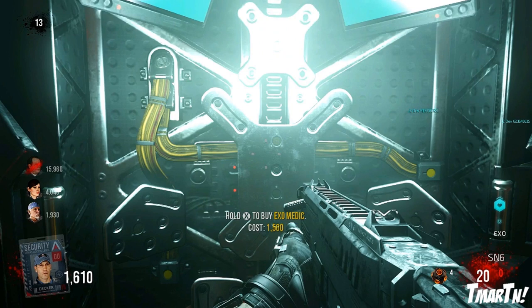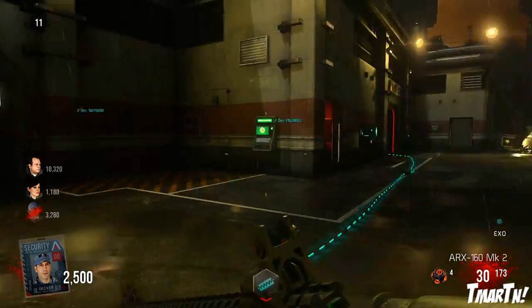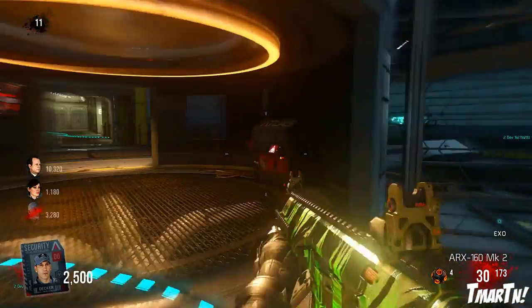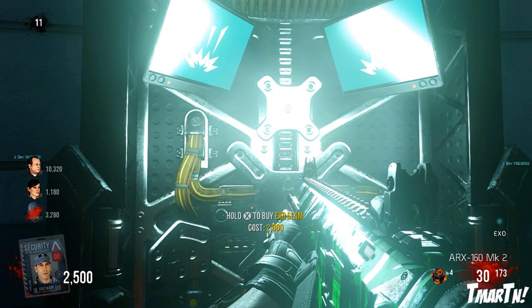Next up is Exo Slam, which is what it sounds like — it allows you to boost slam down on top of zombies. To get there, you have to open up the door to the main hub, go into the main hub. There's a generator in the middle kind of like a structure thing. Activate that and then against the wall is going to be your Exo Slam station.